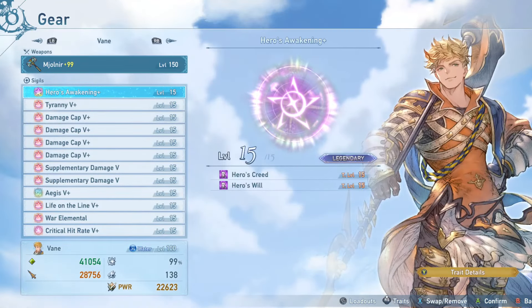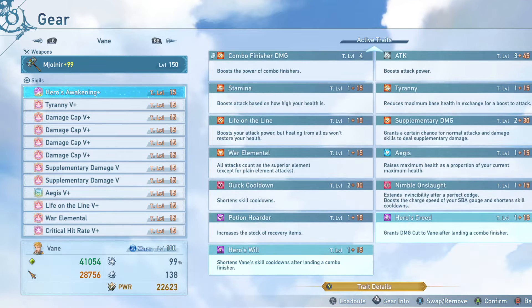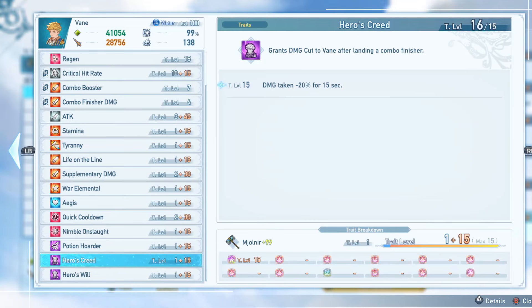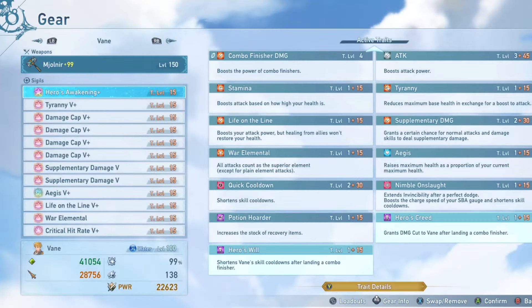When we get into the actual sigils, I have the double awakening or double unique sigil equipped. Hero's Creed gives you a 20% damage cut for 15 seconds every time you land a combo finisher, and this is pretty easy to keep up most of the battle because you're always using combo finishers with Vayne, making him pretty tanky. Hero's Will is obviously super required — this is what allows you to spam your skills super often with your second combo finisher that hits four times, each potentially procing eight times of supplementary damage.